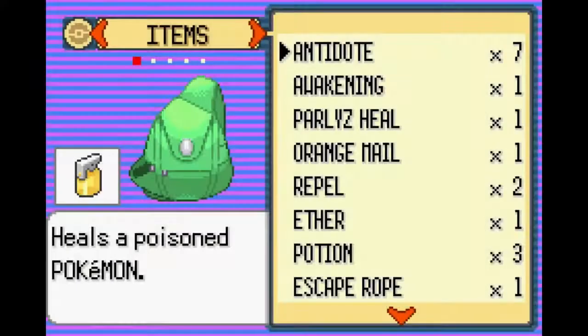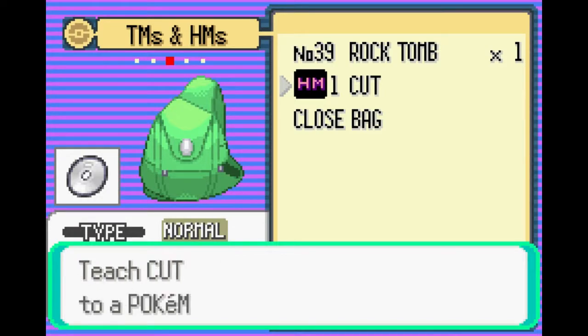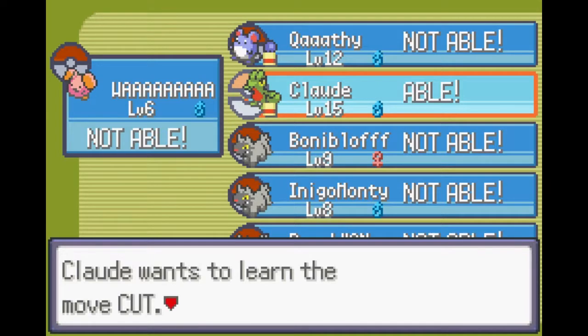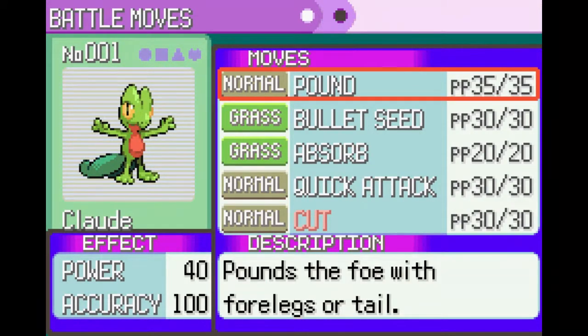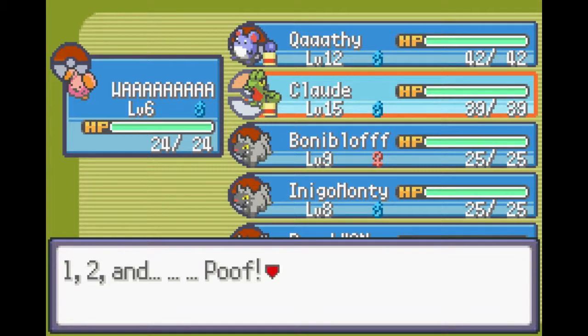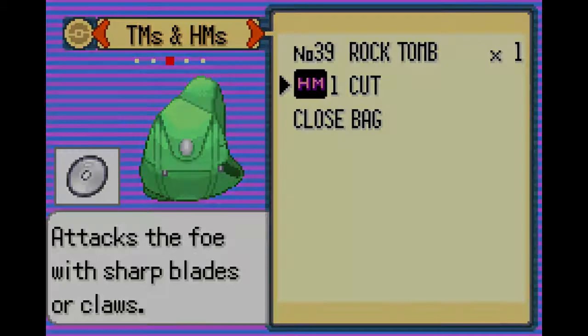It's time to do some cutting. I'm gonna go to the HM pocket and see who can learn this. Can anybody? Clawed — that's kind of what I was worried about. I really have four attack moves, so I'll replace Pound. I think Cut will be stronger probably, and he's the only one in my party who can use it.